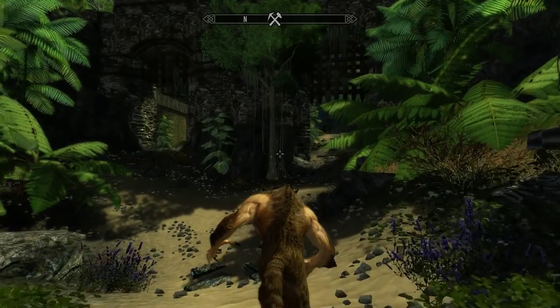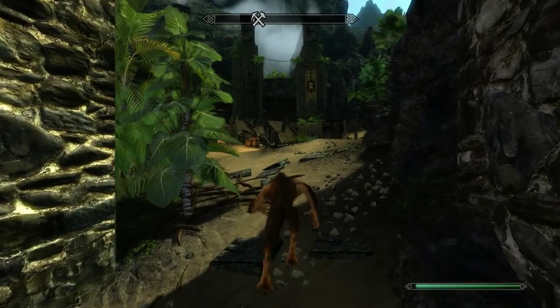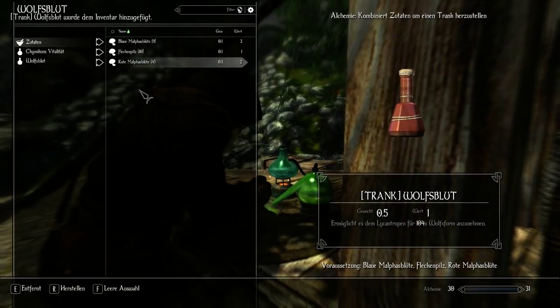Just like the Phasmalist, the Lycan Trope is a class centered around crafting. It offers a very challenging playstyle that requires preparation and planning, but provides a unique experience when played right. While the Phasmalist's core skill is enchanting, the Lycan Trope is all about alchemy.